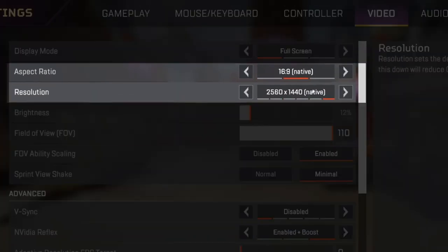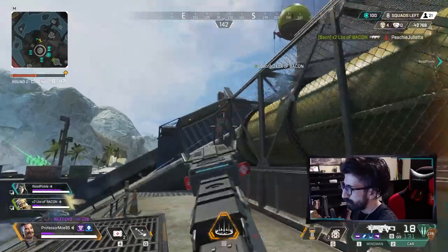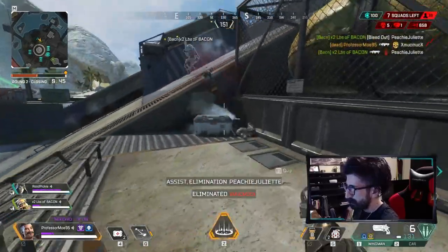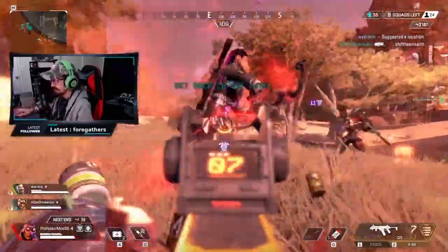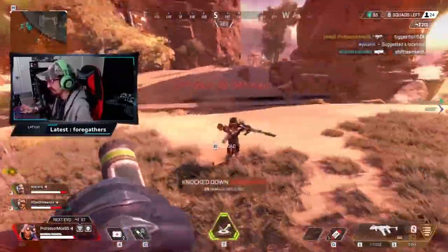Tip number two is aspect ratio and resolution — put both of them on native. If your system is running on fumes and you're desperate to squeeze out a couple more frames, you can try lowering your resolution. This reduces the number of pixels to be rendered and increases FPS by a nice margin, though it comes at the cost of a more stretched viewing experience. If you lower it too far, it may be harder to recognize enemies from the environment.